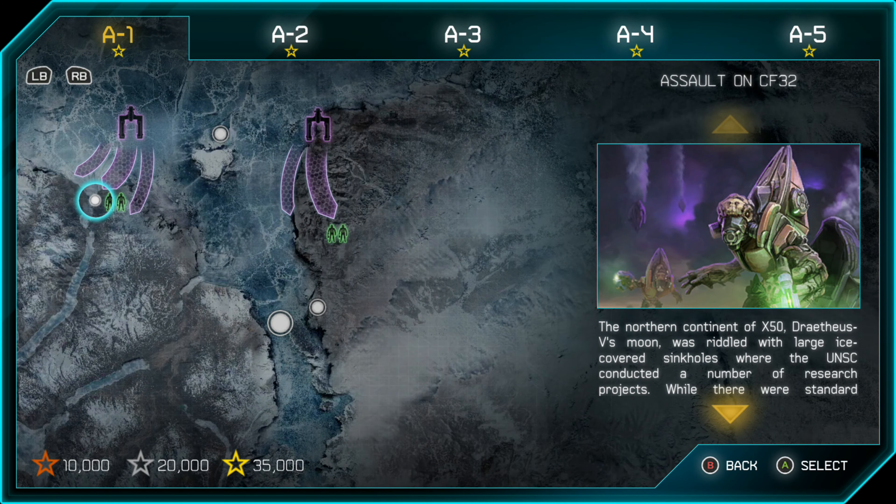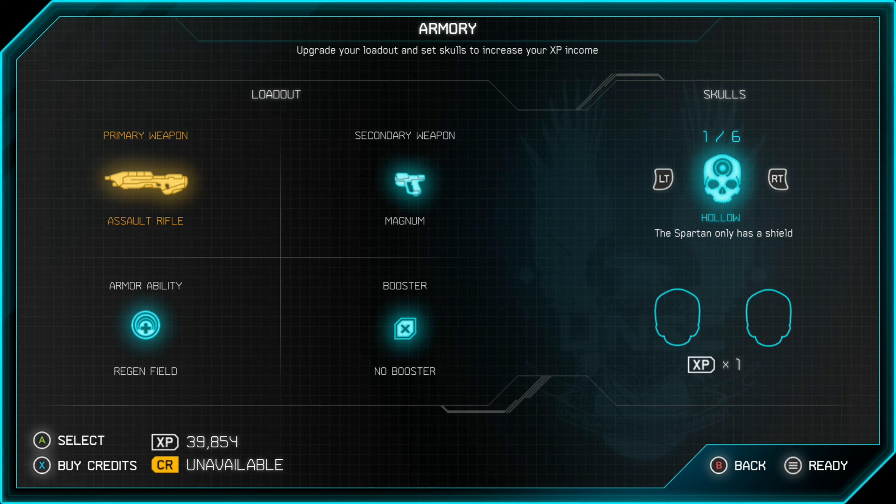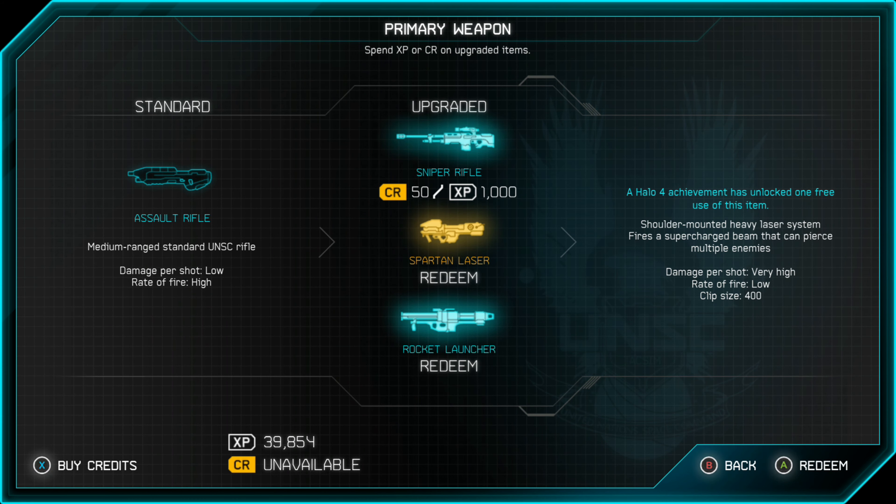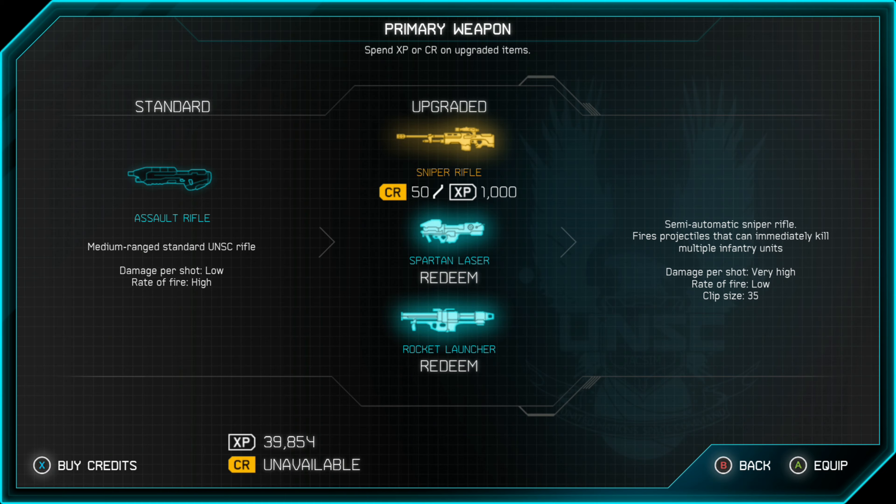To do that, you want to select the mission you want to do, and then you'll come to the armory screen. As you can see, it shows your loadout where you're going to start the mission with — your primary weapon, secondary weapon, armor ability, and booster. You can upgrade your primary weapon, which was an assault rifle, to a sniper, a Spartan laser, or a rocket launcher, by using XP gathered from playing the game. You can select better weapons and boosters before you start a mission if you're having trouble.